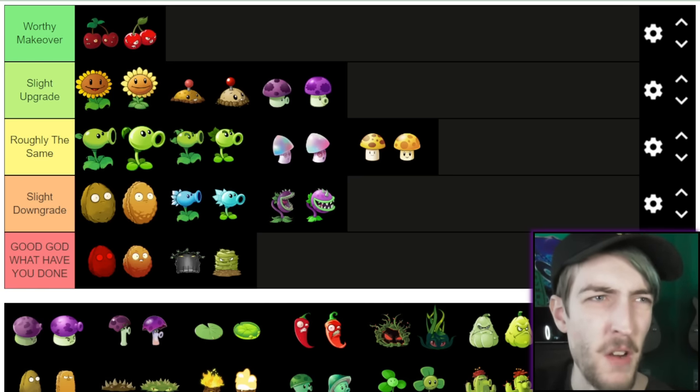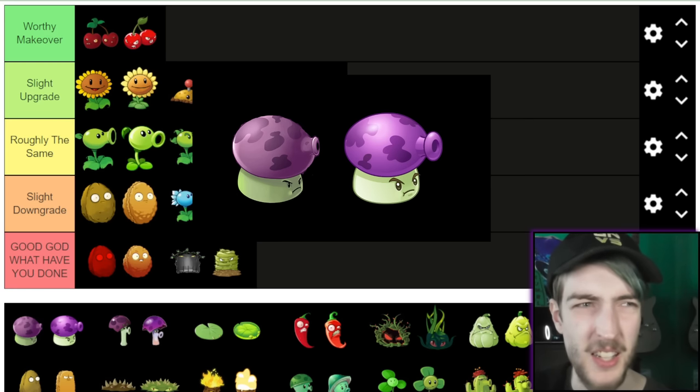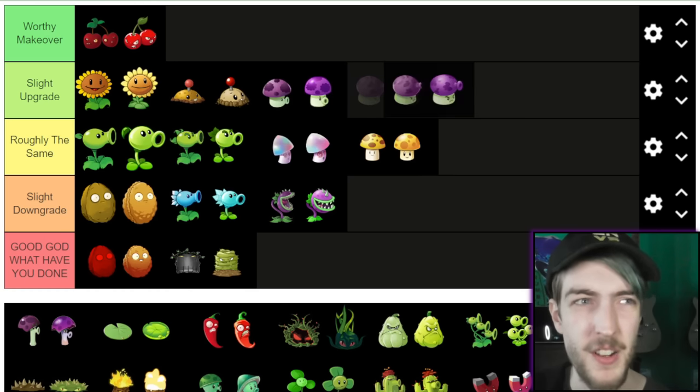Fume-shroom. Once again, can't really distinguish them. Nothing to do with physical appearance, but I think I'm actually going to put him in Slight Upgrade because I always thought his attack looked so much better in the second game — it's like a whole burst rather than just a few bubbles that look like they don't do much. So yeah, Slight Upgrade.